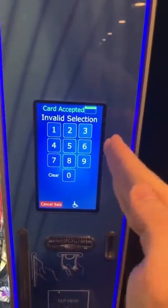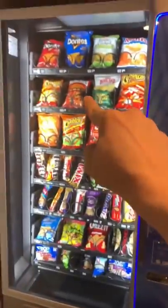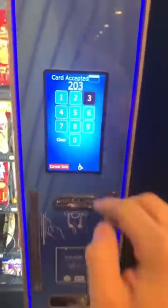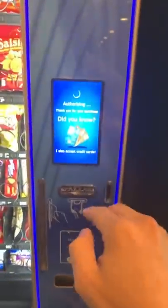It'll tell you it's an invalid selection. After that, pick what you want — I'm gonna go with the Munchies because they're delicious, so that's 203. Didn't put anything in, you guys saw the whole thing. I'm gonna say check out.